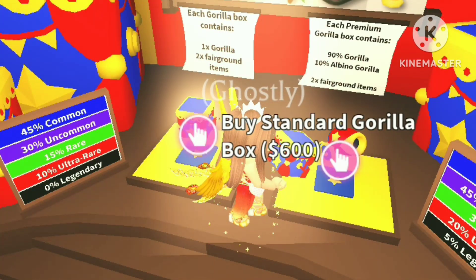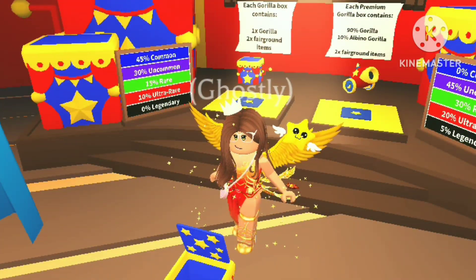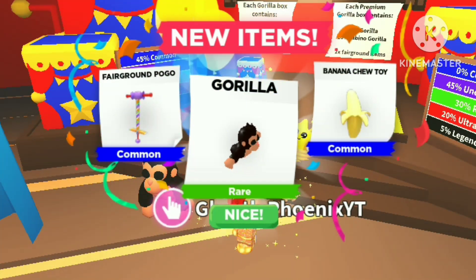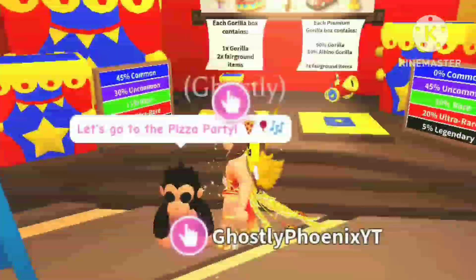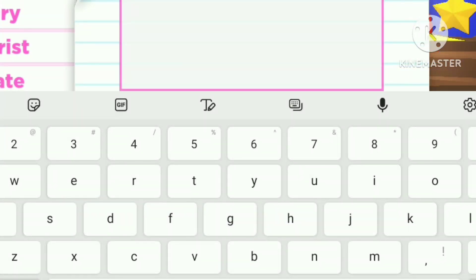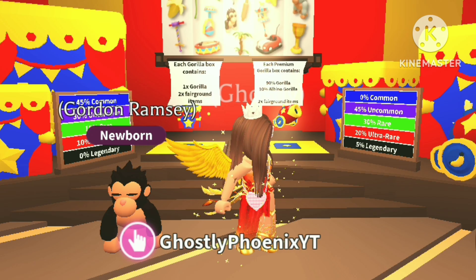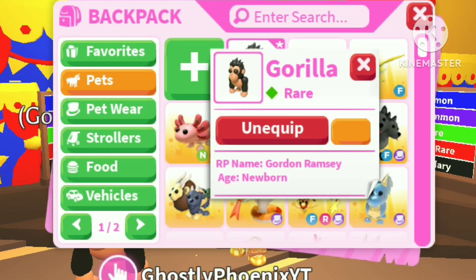Okay, let me just go buy some of these. So that's three regular gorilla boxes — let's open them up and see what we got. A banana chew toy, a regular gorilla, and a fairground pogo, which is pretty cool. Nice to meet you, gorilla. I'm going to name all these gorillas I get if I get enough ingredients to make certain gorillas. The gorillas are rare, and I'm going to name this one Gordon Ramsay after the famous chef — you're going to be a chef monkey in the future.